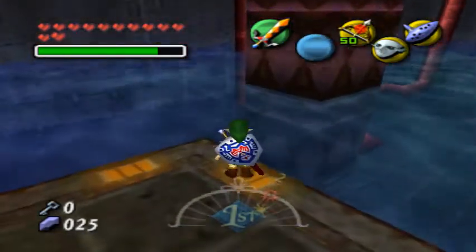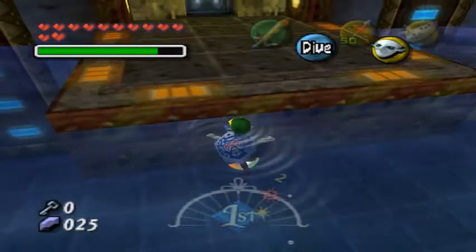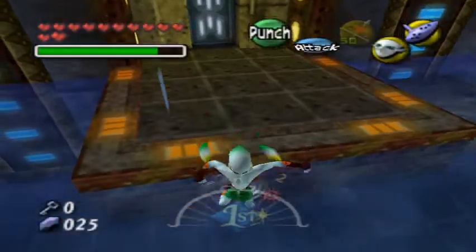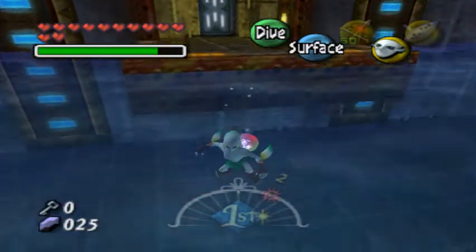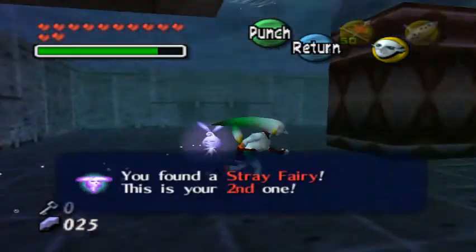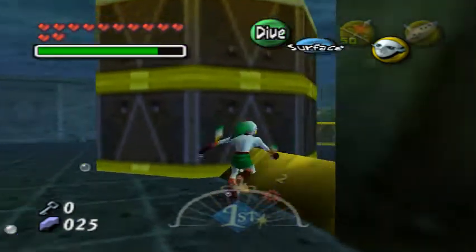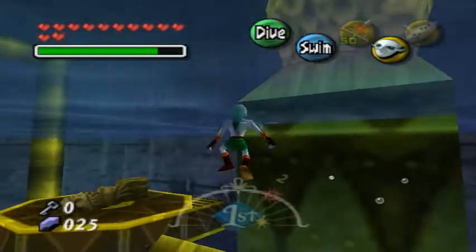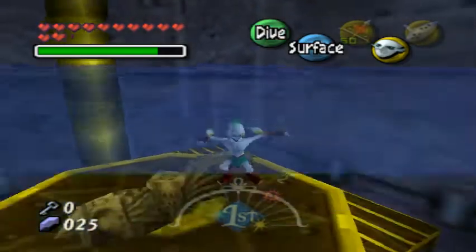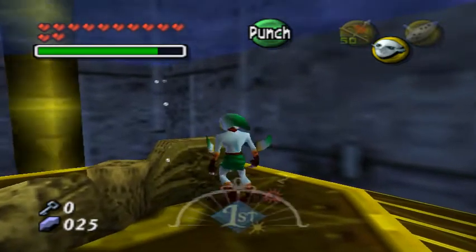I think there should be a stray fairy somewhere - there it is. I think we might want to do this as a Zora - dive down and grab that. Now I don't know if there's any other stuff in here. Throughout the dungeon you're gonna see switches like this one.